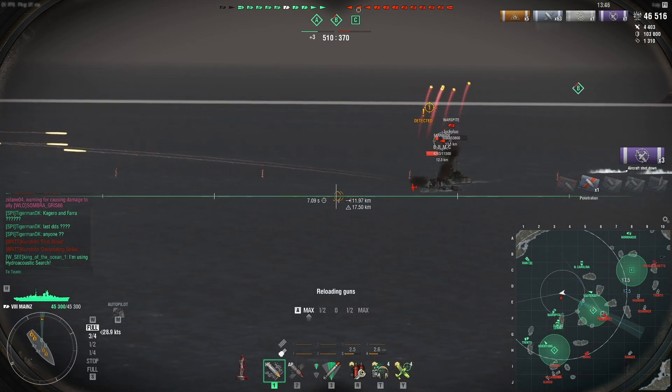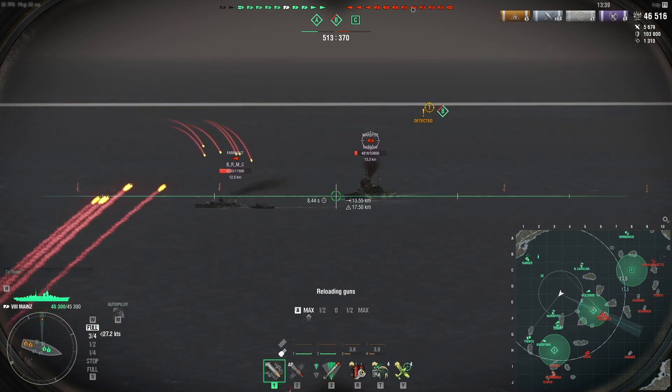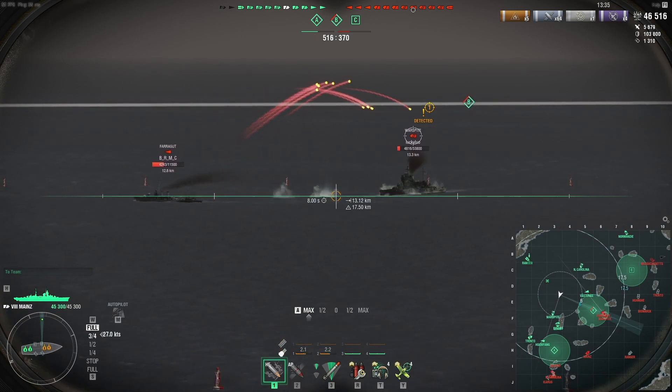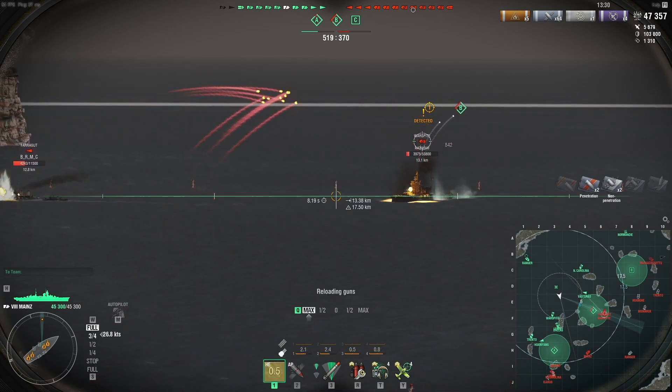Now I'm going to turn around and switch targets to the Wörster, because if we take care of the battleship that's absolutely much easier than the destroyer. I can consistently hit the Wörster, I can go closer, and it won't be nearly as scary with the battleship.